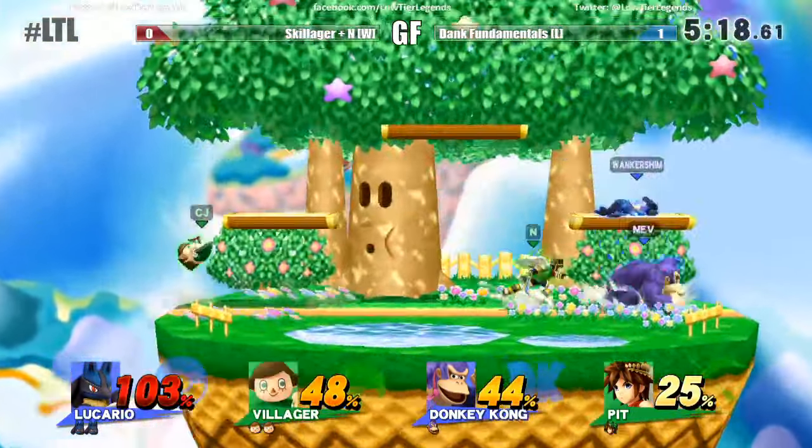Good grab by Pit there. One thing I have about Nev's Mewtwo — the only gripe is he doesn't use all of Mewtwo's tools; he kind of just fishes for forward air a lot. Mewtwo has a lot of good mix-up tools: down throw at low percent into forward smash or down smash, and on top of that, disable. I don't see the disable enough — a short hop disable actually cancels Mewtwo's jump so he can hit at eye level.